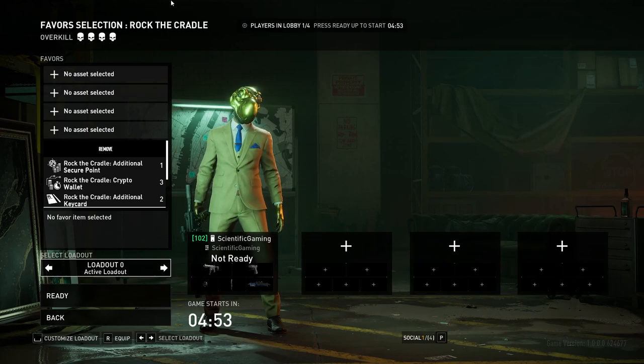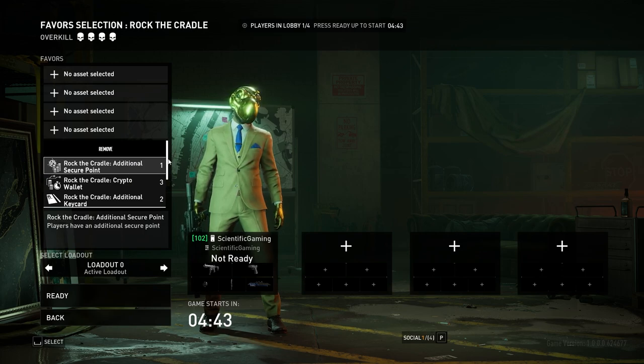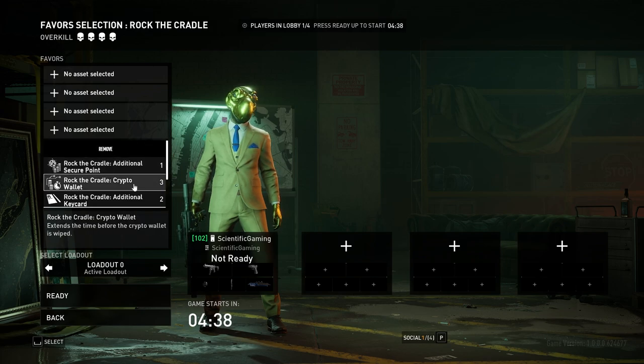Welcome to Rock the Cradle — just a quick little breakdown about favors and assets. Additional Secure Point is useful; it allows you to get the five paintings that are upstairs out without having to bring them downstairs. That's super nice, but I'm still having a hard time getting a bunch of these favors, so I really wouldn't worry about it. This will be a run that doesn't use any of them.